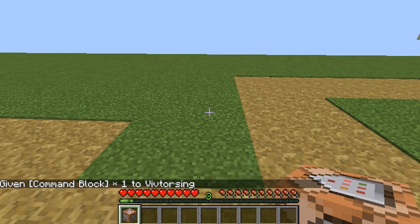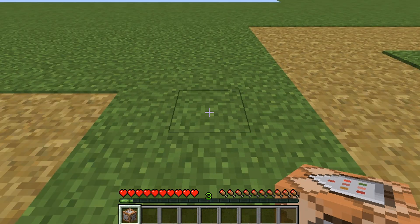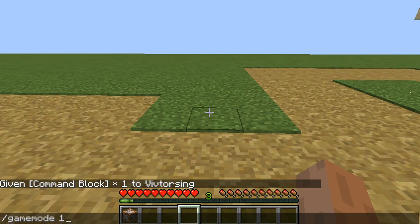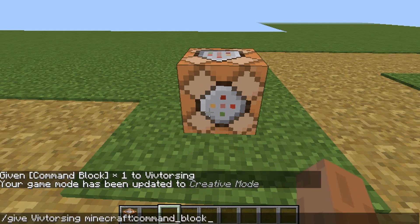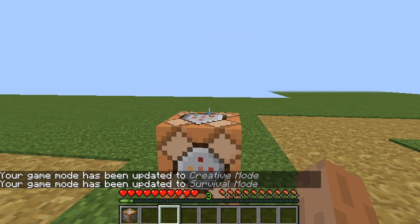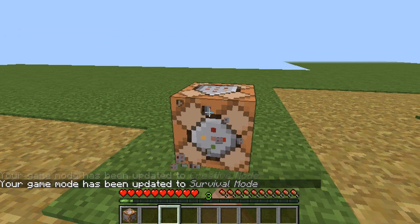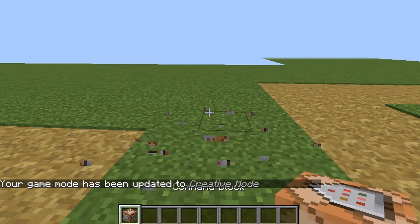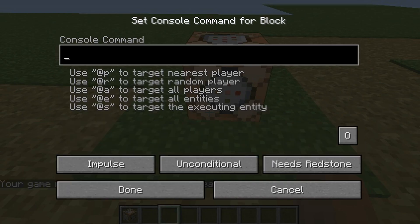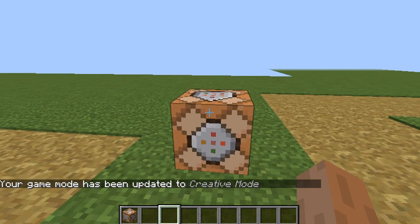You might encounter this: you can't place it down in survival mode. What you need to do is go to creative mode, and then you can place it down. In survival mode you can't use it — you can't break it or right-click it. So in creative mode you can actually break it and use it. If you have a hard time opening it, you have to be in creative mode because that's the only way.